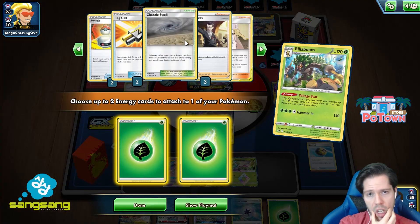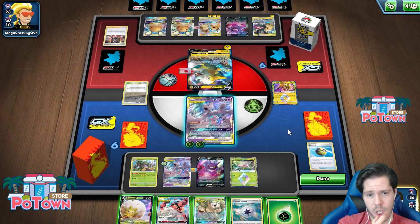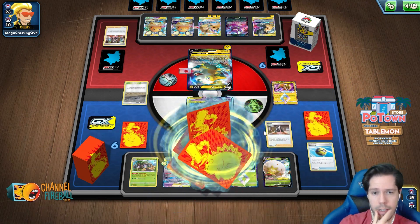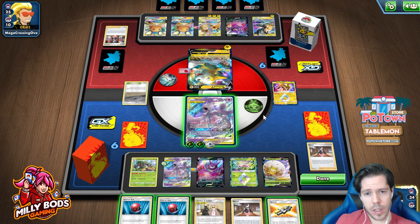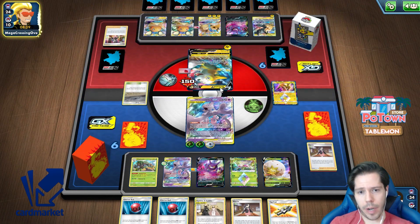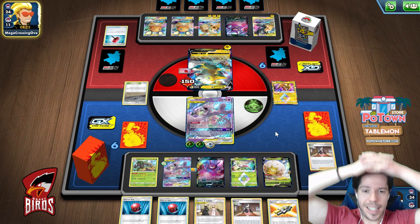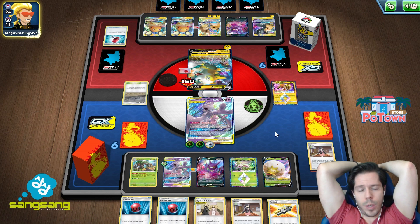I definitely want to start applying pressure. I'll attach the Capture so that the energy goes back into the deck. I'm not gonna bench anything because I'll be doing this. I have Switches and I have Tag Calls to directly search for the Malolana. So I'm just gonna go Calming Hurricane. My play next turn might actually be to go Malolana, heal with Malolana, and then KO them with Dragonite — that would be insane and probably game changing.